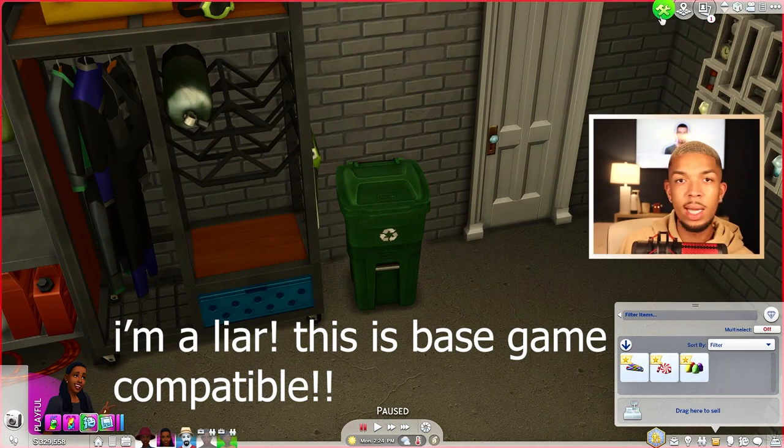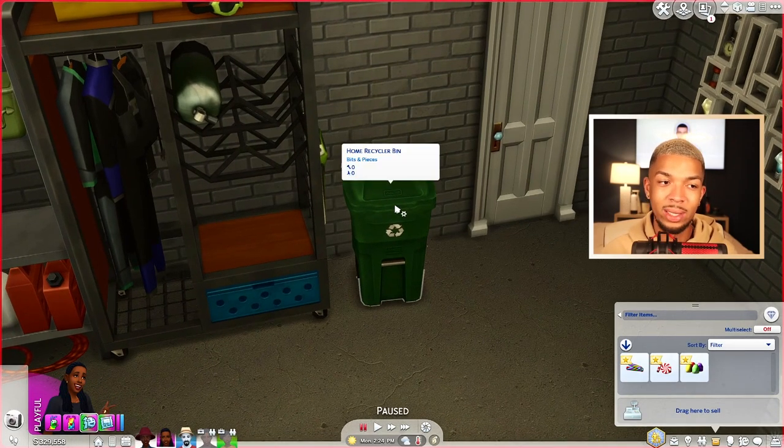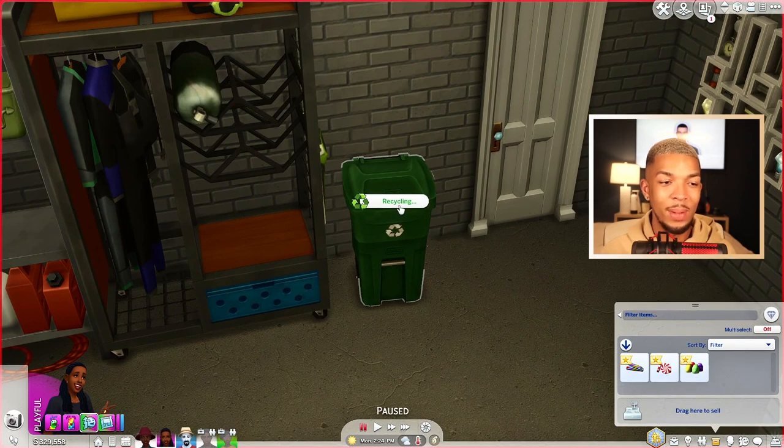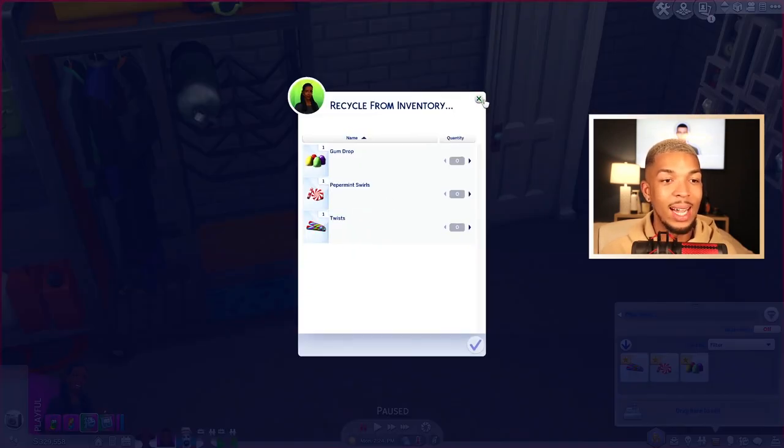If you have Eco Lifestyle — you'll need Eco Lifestyle to download this — Eco Lifestyle comes with a recycling machine but it's huge, and it's really the only way to recycle in the game. It's really, really annoying and hard to fit into everyday family gameplay. So Ravishing has retextured it to just look like a recycling bin, which is really amazing. When we click on it, you'll have an option for recycling just like the recycler from Eco Lifestyle — you can get recycled bits, pieces, or recycle things from your inventory.